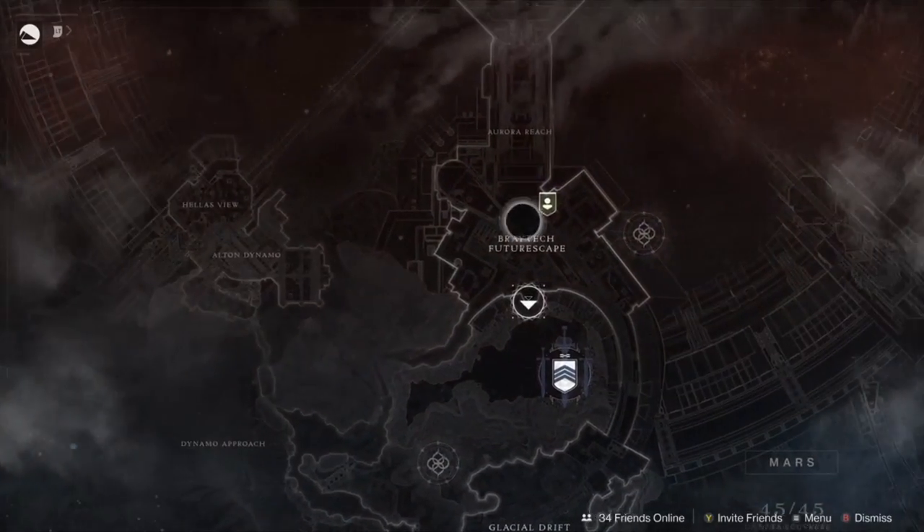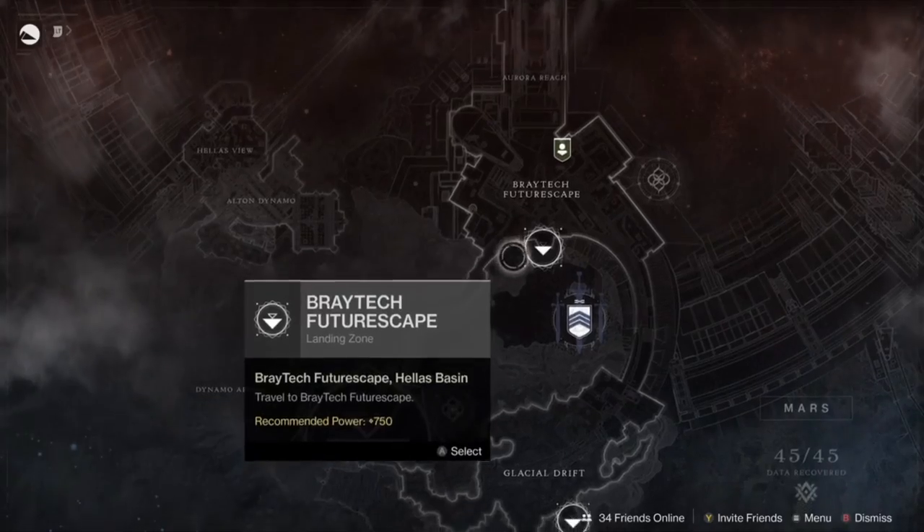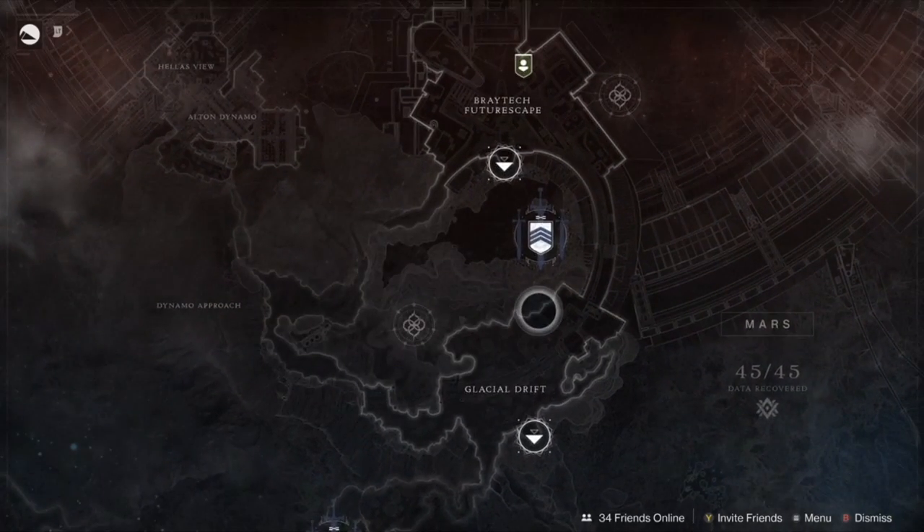On Mars, you have about three in the Braytech Futurescape area and about another two down in the Glacial Drift. They're not too far apart — you'll pick them up on your map.